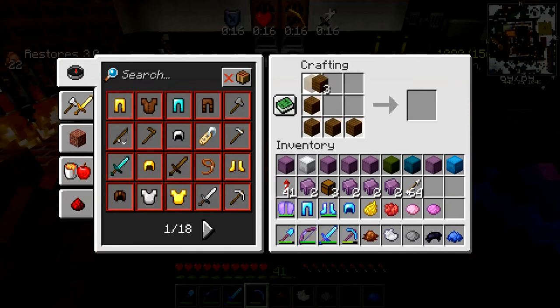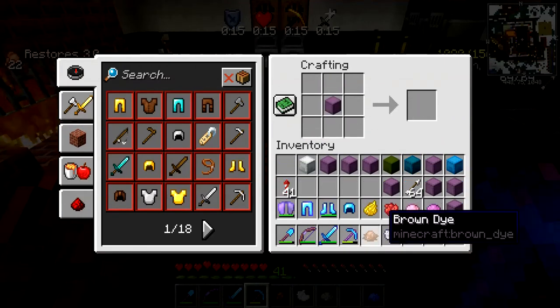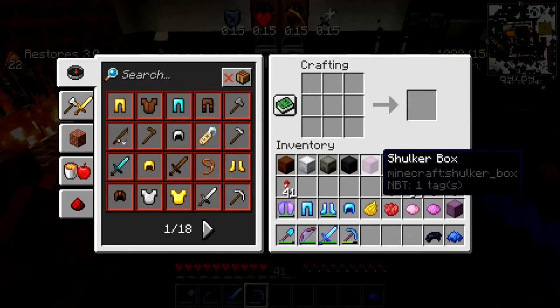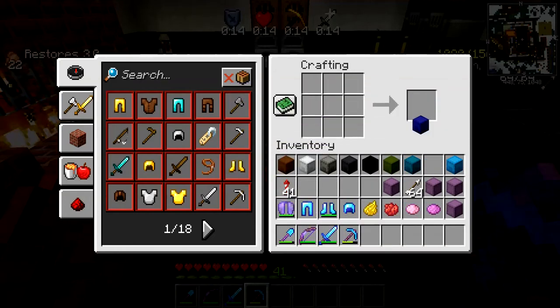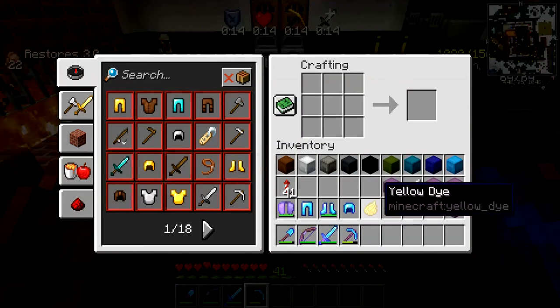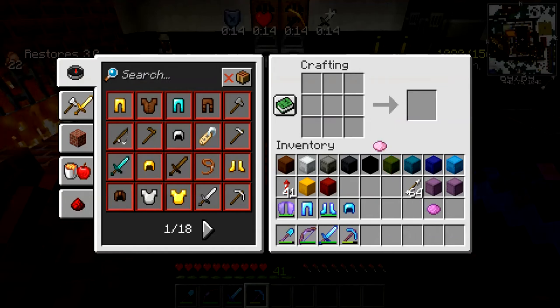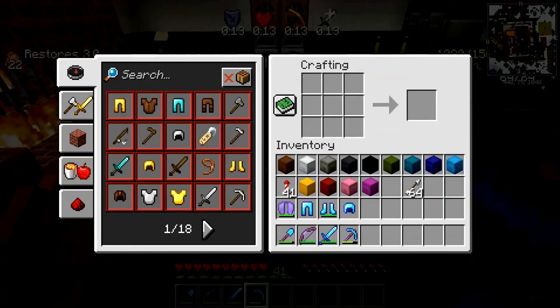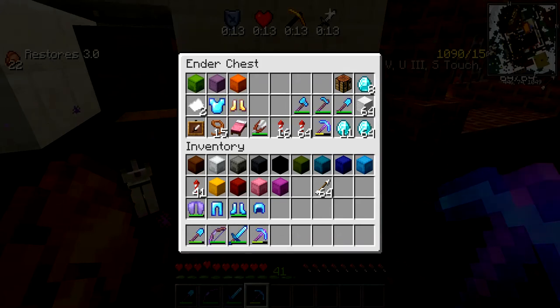I need to make an extra chest and make up some more shulkers because we don't have enough. Brown, gray, light gray, regular gray, black, green, cyan, regular blue — it's a nice blue — yellow, red, pink, magenta, and we already have purple. That's all 16 colors. We've got a full set! That makes me happy.